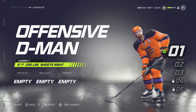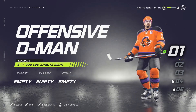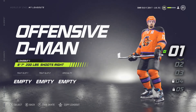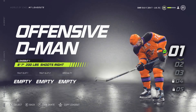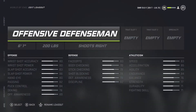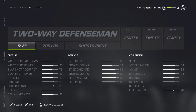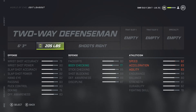The first build is going to be more of a defensive player — good in his own zone without a lot of offensive upside. The second will have more two-way flexibility to jump up on the rush and still get back to help teammates. We'll start with the defensive two-way defenseman, bumping him up to 6'3" which drops speed and acceleration, but setting him at 200 pounds brings those stats right back.